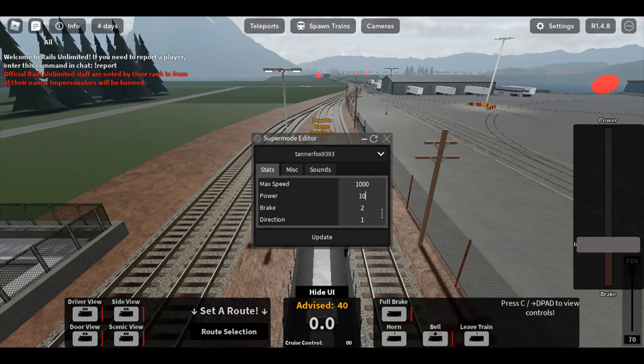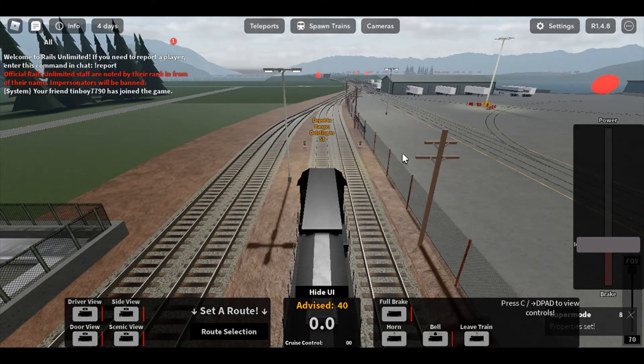For power you're gonna want to do 100, and for brakes you can do a random big number because you want a lot of brakes — if you're going really fast you don't want to crash. For direction, we're gonna do one direction. Now you're gonna go really freaking fast.